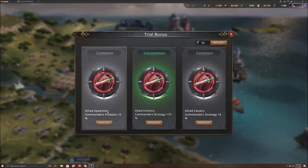If you click on it, you can see you have different selections. You have Strategy for two of them and Prowess for one. You also have a refresh button that costs diamonds. My recommendation is to go for either Prowess or Attack because they directly affect the amount of damage you're doing. Prowess increases your commanders' attack, and the Attack bonus does the same thing. Strategy and other options help but won't do as much damage to these bosses.